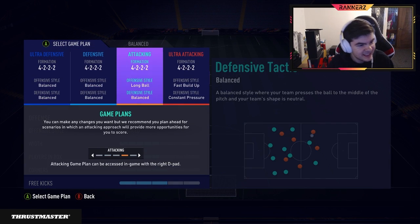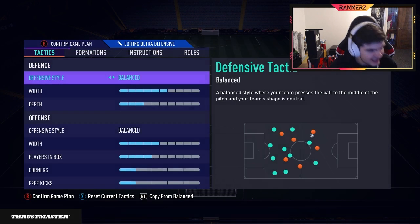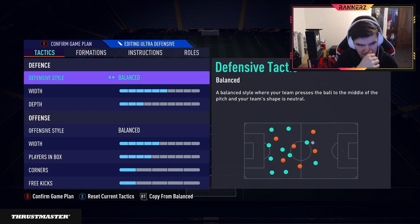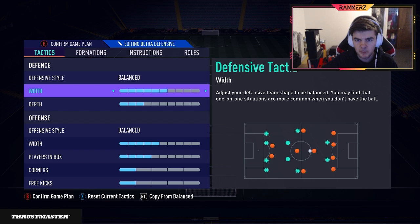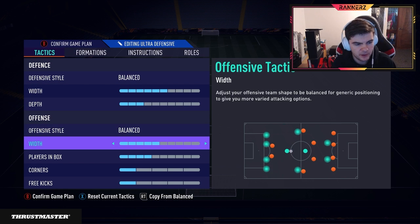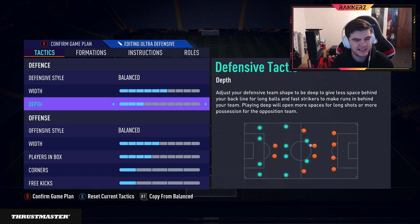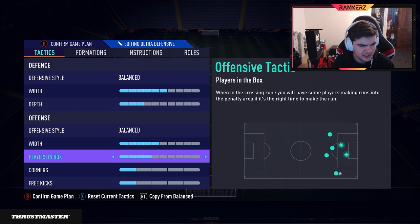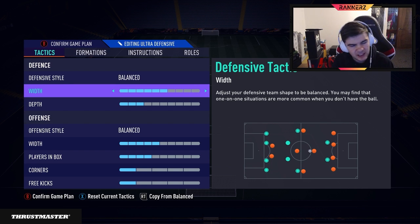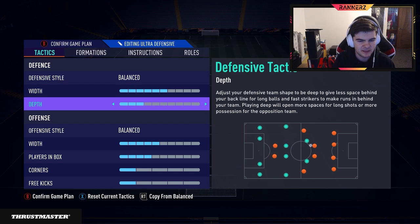We've got four game plans today - it's a big video. We're going left to right. The first one is what you do when you're winning and you just want to hold the ball. I haven't changed it that much. Normally I would max out the offensive width, but with team press being nerfed I think it's better to play relatively normal when holding the ball. The patch really killed a lot of team press, so the width isn't crazy high. We're going six depth, six width, calling free kicks, one-on-one, balanced.